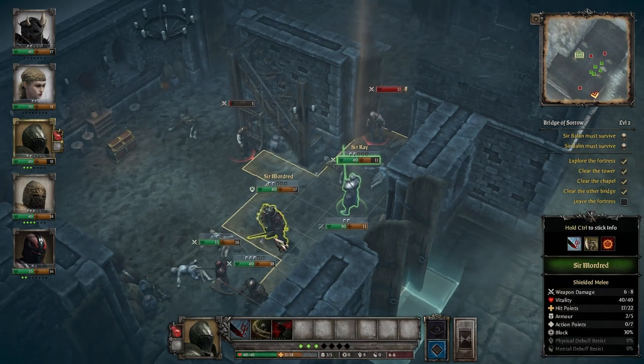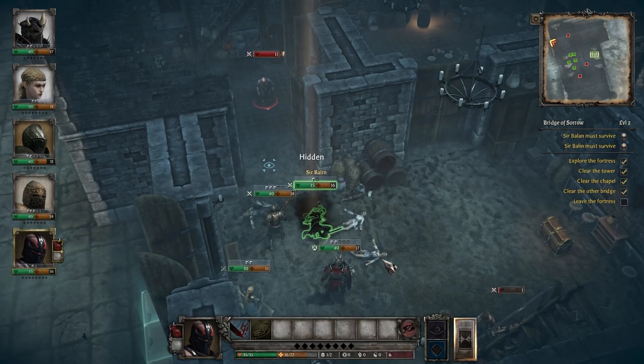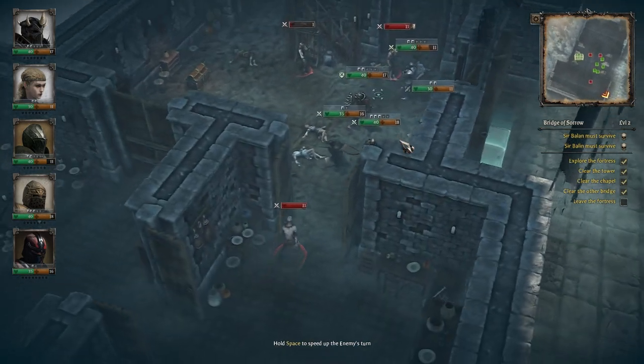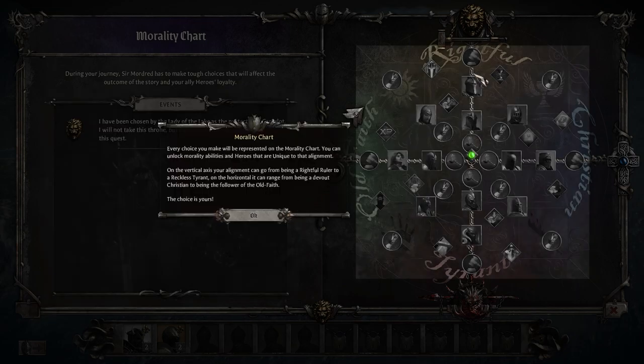There are different types of runes that act as equipment for each class — for example, one-handed weapon runes are used by Defenders and Vanguards, while two-handed weapon runes are strictly for Champions. While runes are effectively just equipment, I did think this was a smart way to have an equipment system without having to design multiple pieces of each gear type. There's also a loyalty value for each character, and a morality system dictated by decisions made during missions and map events. There are two spectrums of moral alignment — rightful or tyrant, and Christianity or old faith — visualized as a four-pointed compass with various rewards for specific thresholds. This morality spectrum also has an effect on your knight's loyalty, with rightful knights having a penalty if Mordred is a tyrant and vice versa, with similar effects for old faith and Christianity.